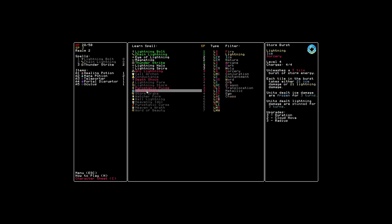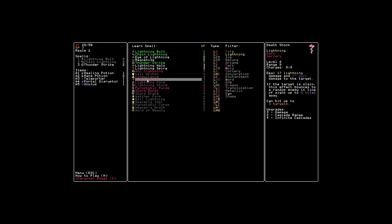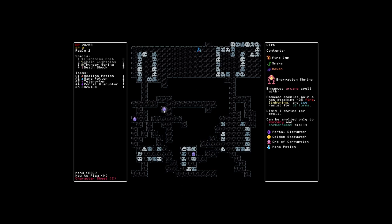Storm burst: a 5 tile burst of storm energy — each tile takes either 21 ice damage or lightning damage; units dealt ice damage are frozen, lightning damage are stunned. I want arc lightning. I think that sounds really cool. Actually — death shock. Sorry, death shock. We did take a bit of damage, but that's okay. Enhances arcane spell with damage — enemies gain a non-stacking negative 25 fire, lightning, and ice resist for 10 turns.